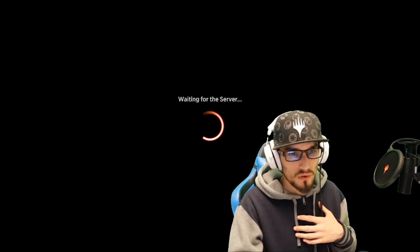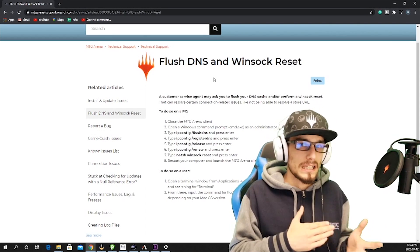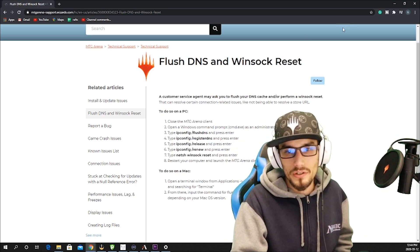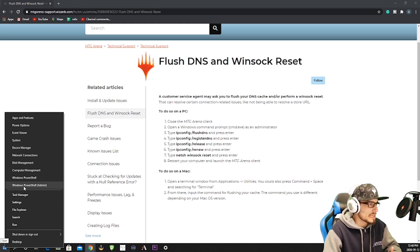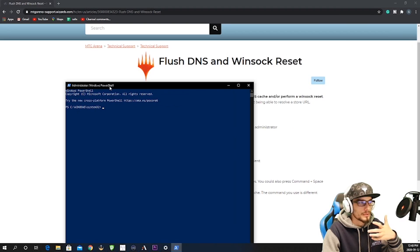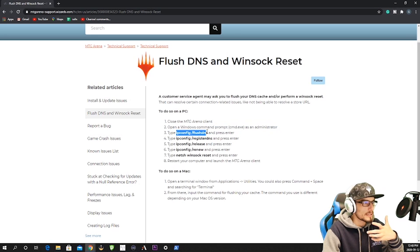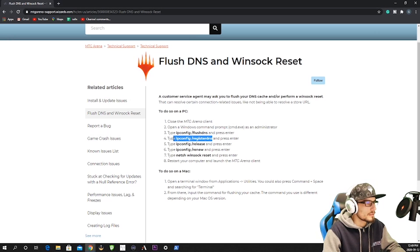If reinstalling didn't work, we move on to the next step: flushing our DNS and resetting our Winsock. This may seem foreign to you, but don't worry — we'll walk you through it. Go to your Windows symbol, right-click, and in my case it says PowerShell Admin. You may have the same, or it may say Command Prompt Admin. Open that up and you'll get a terminal window, then we copy and paste commands in. First, we flush our DNS — enter that command and press Enter.